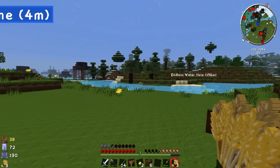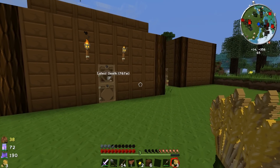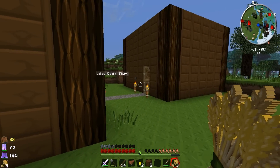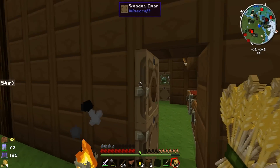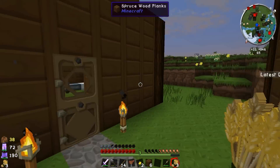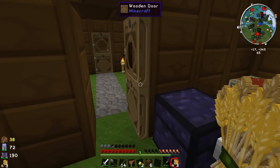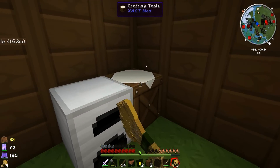We went out for an adventure, we found ourselves a roguelike dungeon, we died, we found an ender chest, we put things in the ender chest, we destroyed the ender chest, and now we kind of have to get the ender chest back in order for it to be useful. But we're back home, and I'm going to enjoy being back home and start working on some things I've been wanting to get working on in the game.